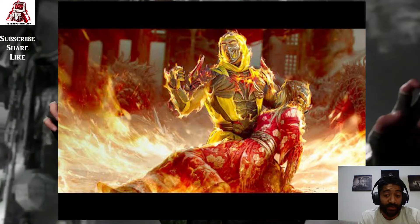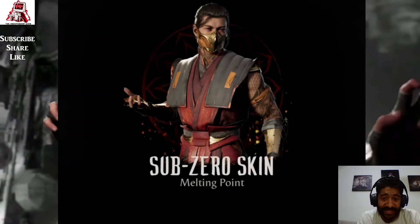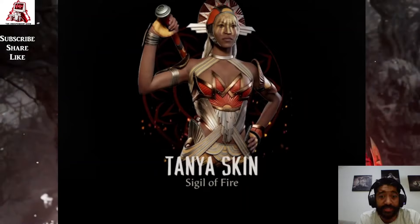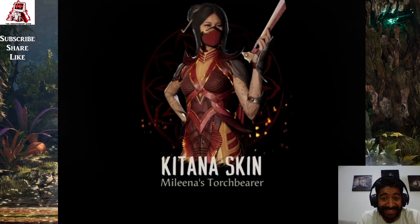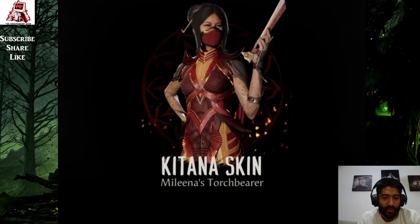Looking at some of the rewards within the season: there's a Sub-Zero skin where the color scheme is a bit different and more aligned to the season rewards. Then there's one for Tanya called Sigil of Fire, which looks unique and is once again aligned with the season. The last one I've seen is a Kitana skin called Mileena's Torchbearer. These outfits are all themed around this new season.